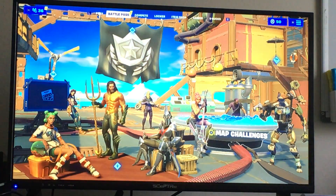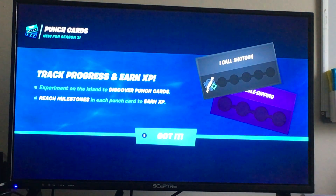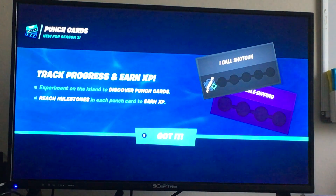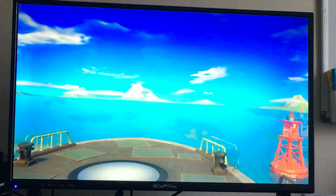Charcer, Alphrax. Let's look at the Battle Pass. I went to Punch Cards by mistake. Experiment on the island involves Punch Cards - reach milestones to earn Punch Cards for XP. I like it.